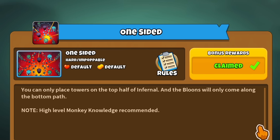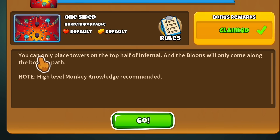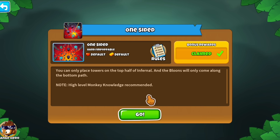Today we're doing a brand new quest called One-Sided, which was recently introduced in BTD6 in update 45. The quest goes like this: you can only place towers on the top half of Infernal, and the bloons will only come along the bottom path. Note: high level monkey knowledge is recommended. So yeah, this is gonna be an interesting one.